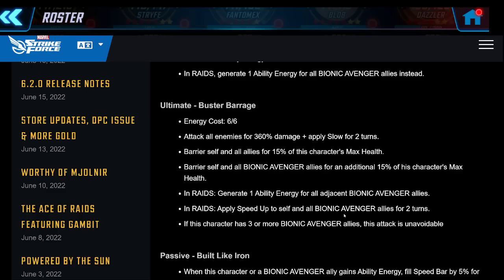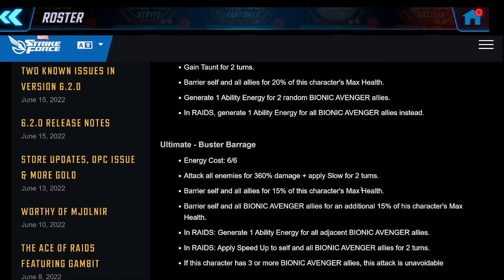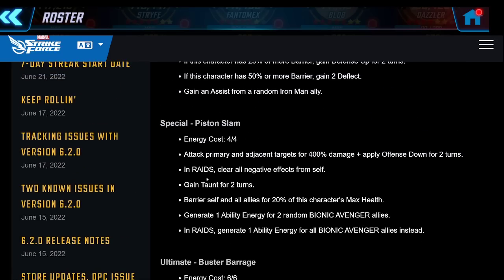Speed up means his team gets speed bar 50% faster; slow means the enemy gets 50% slower turn bar generation. Between that, there's a huge speed advantage for this team, and this character is doing a lot of the work. You're not going to be able to skip this character and have the same level of performance - this team really needs Hulkbuster alive to function well. On his first turn he'll be using the special, gaining taunt for two turns, applying offense down for two turns to primary and adjacent, clearing all negative effects from himself, barriering all allies, and generating one ability energy for the entire Bionic Avenger team in raids.